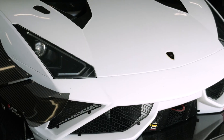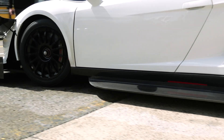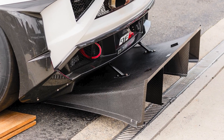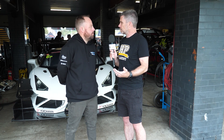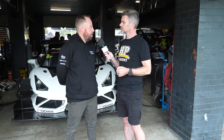At World Time Attack, the two things you need are a huge amount of power and a huge amount of downforce, and looking at the car at a glance it looks like you've been addressing both of those areas quite substantially. You've got the advantage of starting with a large naturally aspirated V10 engine, so what have you done to bring the power up to World Time Attack levels? It's got a twin turbo kit that we made for it - the turbos are down on the side of the engine.